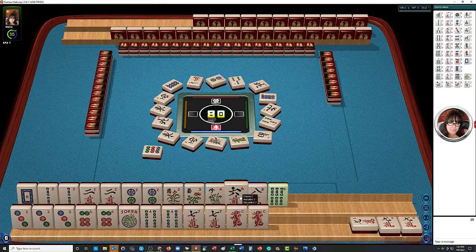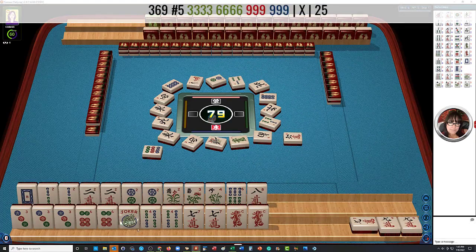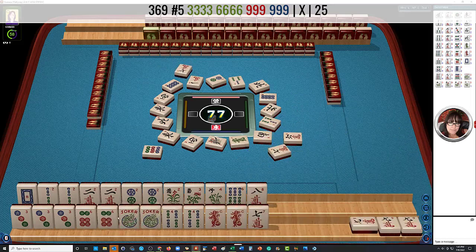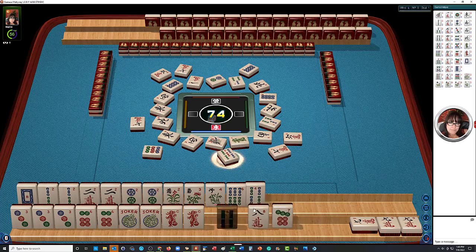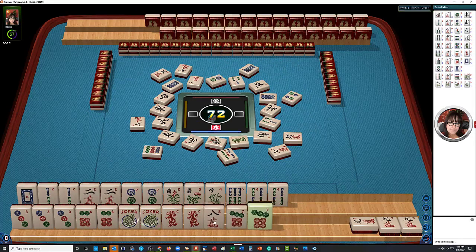Now we can let go of the six crack. Six characters. What we really want here is a nine bam — we have a gap, so we're playing a gap hand. Seven characters. They did not want that, so we can discard the seven cracks. And there's our nine maybe. Right now we need to set ourselves up to Kong the six dot in case they discard it. Five characters, seven characters. We have two sets of pairs that we might be able to use to get a joker. We're going to disguise the racks so that they don't think we're close to anything.